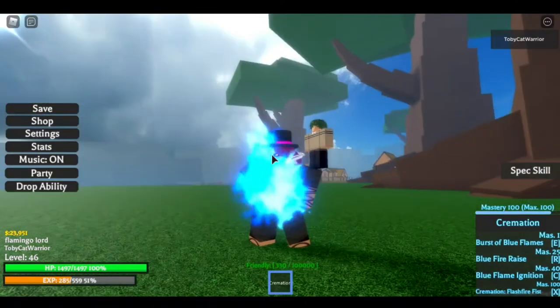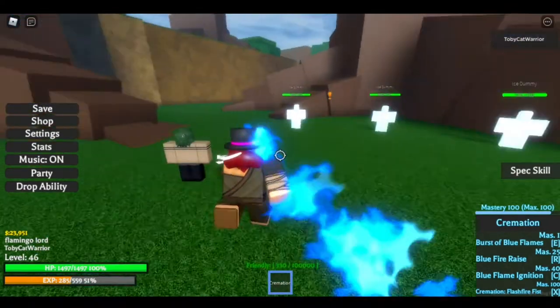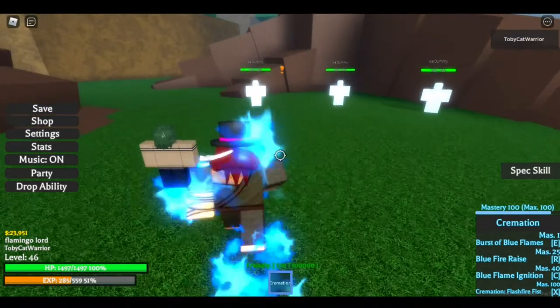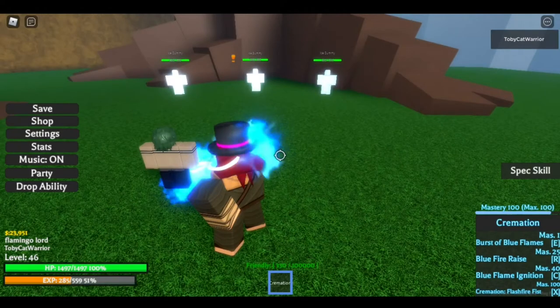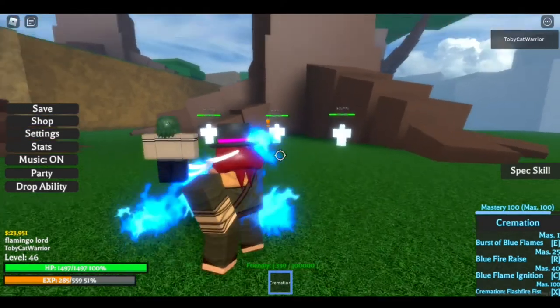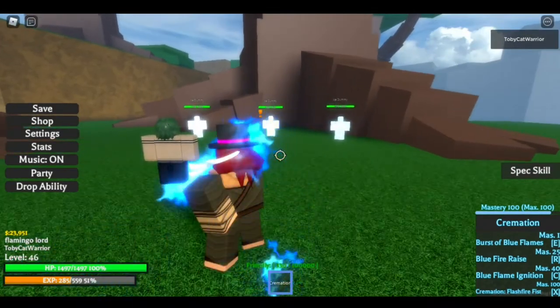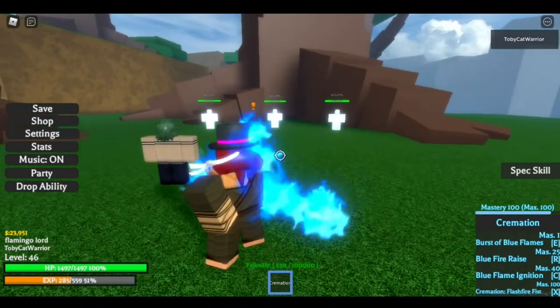So I've got Cremation here — it's kind of cool looking, cool little stance. It's got four moves, which you can see off to my right here. The first move is Burst of Blue Flames, and basically it is what it sounds like — it is a gigantic burst of blue flames. It goes wherever your cursor is or where your body is. Regardless, you should be using Shift Lock.